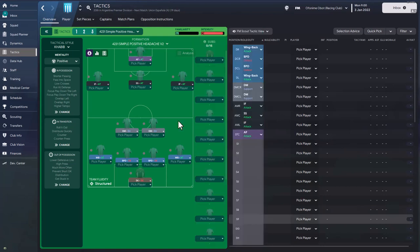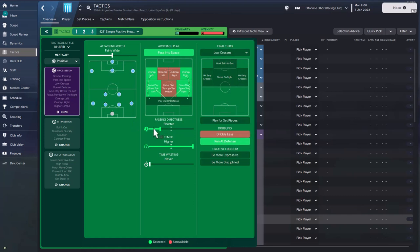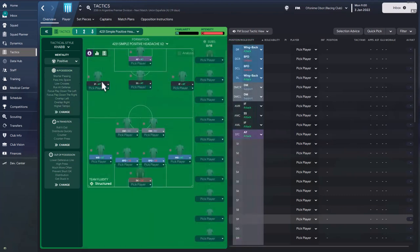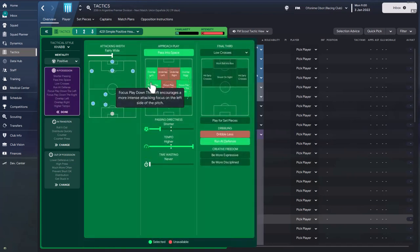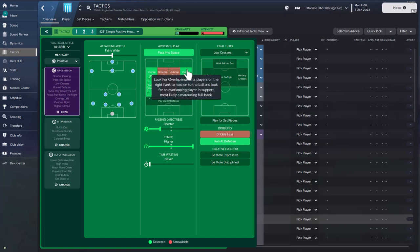It's a fairly simple tactic when you look at the player roles. The general mentality is Positive. In possession, the team has been asked to play with shorter passing, high directness, and very high tempo. They've also been asked to exploit the flanks, which is something quite confusing when the inside forwards are selected, because the team has also been asked to play extremely wide.